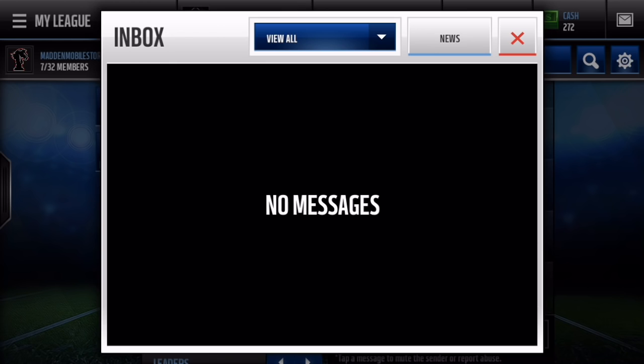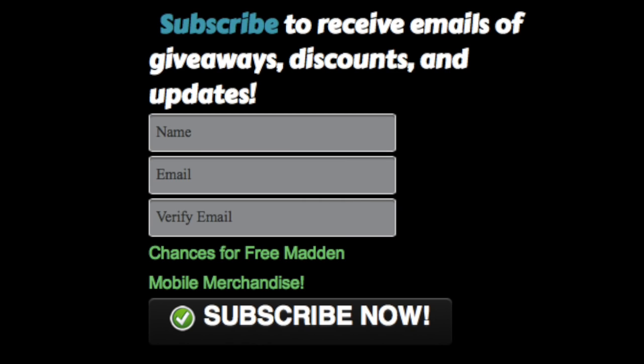That was the two First Down bundles — we got so many good pulls there. To enter the giveaway on maddenmobilestores.com, go to the link in the description. Once you're on the homepage, scroll down until you see the page that says 'subscribe to receive emails of giveaways, discounts, and updates.' Put your name and email, verify your email, then click the subscribe now button. This giveaway will happen in a couple hours after this video is up, so make sure you subscribe quickly.